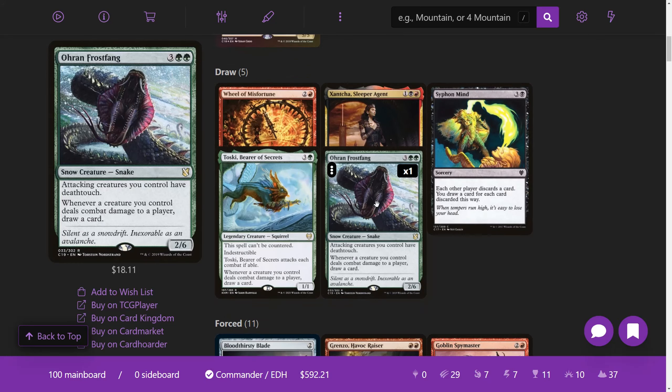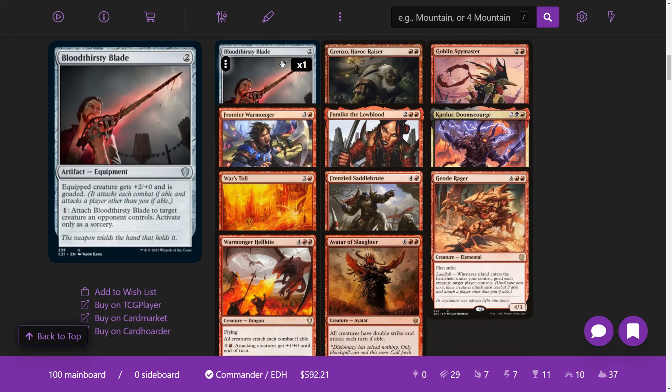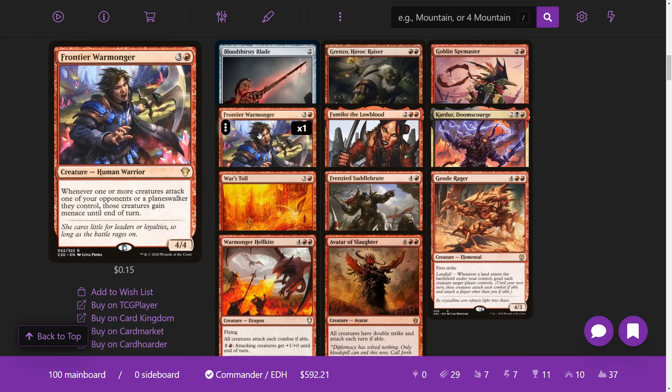If there are cards that force us to attack, we want to take advantage of that. Toski is great because it's indestructible, and both Toski and Oran-Rief Ooze have Coastal Piracy-style abilities — we draw cards off dealing combat damage. We have forced combat cards in here, which makes this more like group slug with a combat theme. I love Bloodthirsty Blade — kept it in. Grenzo is awesome: whenever a creature you control deals combat damage, that trigger fires individually and you can target a creature that player controls. Goblin Spymaster forces opponents to attack and gives them tokens.